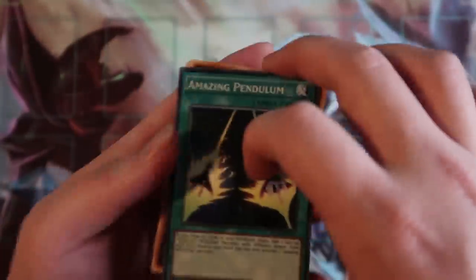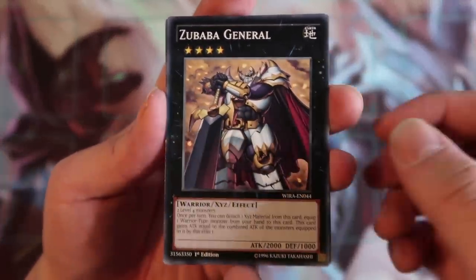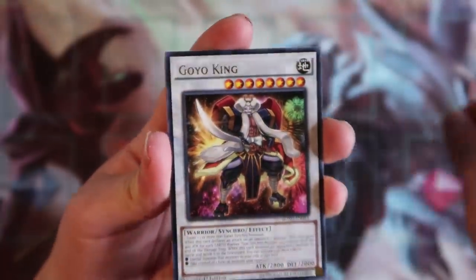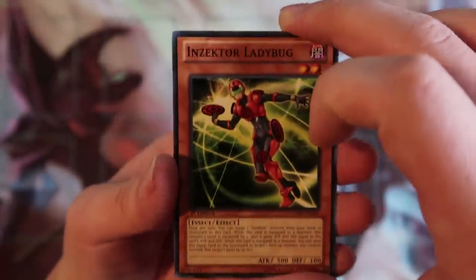Okay, so sometimes you can rip this and sometimes you can't — this is the problem. But this is why I have a handy-dandy scissor with me at all times. Saves more effort and time overall. Amazing Pendulum, okay. Nice! Zubaba General. Sorry guys for the focus there — my camera likes to focus everywhere. Let me just manual focus right here. Zubaba General. Air Armor Ninja. Summoning Curse. Goyoke, nice. Kuban. Echo Oscillation. Insector Ladybug. And Amazing Pendulum. Awesome.